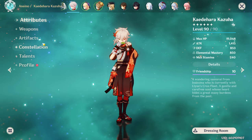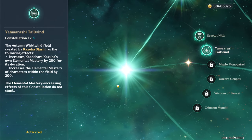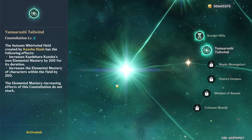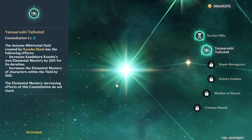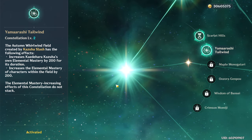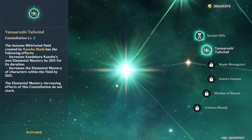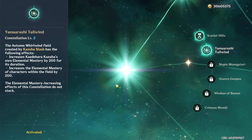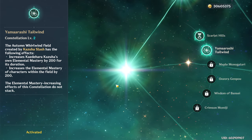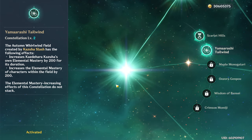Hello everyone! Today I want to talk about something I believe I haven't done so far on this channel, and it is kind of advocating for constellations. It might sound kind of weird coming from someone who is very much in the free-to-play camp when it comes to gacha games, but I don't believe there's a reason to pretend that they don't exist, especially over three years into the game where even free-to-play players can pick them up naturally. In my case I picked up Kazuha C2 the last time this banner came around, and since it is back now I think now is a good time to cover this subject.